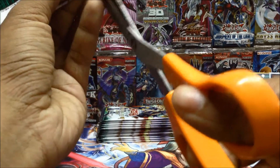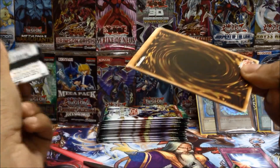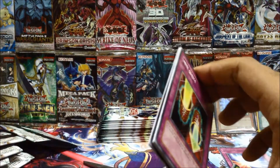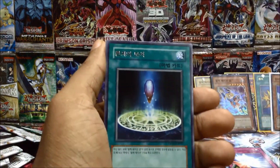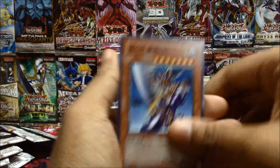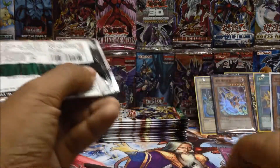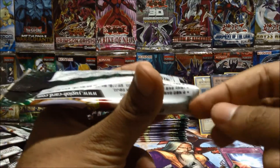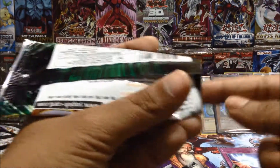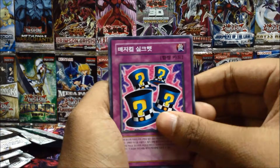Out of 30 packs, that's a lot, but it's still smaller than an actual TCG box because each pack only has 5 cards. So 5 times 30 packs equals 150 cards in this box. In the TCG it's 24 packs times 10 cards, so that's 240 cards — 90 cards more than a Korean box. In the OCG you also get 24 packs but they're half packs, so that's 120 cards.